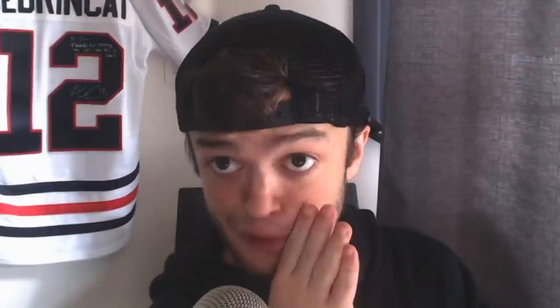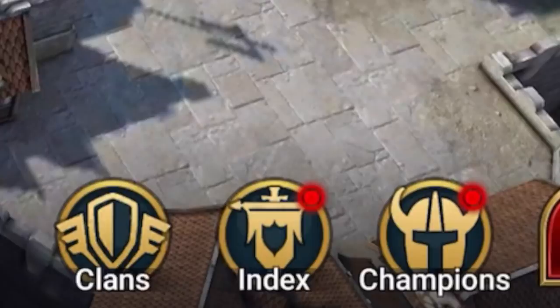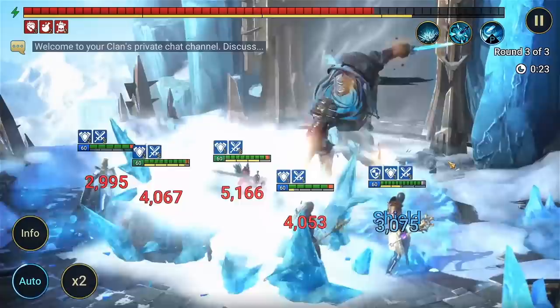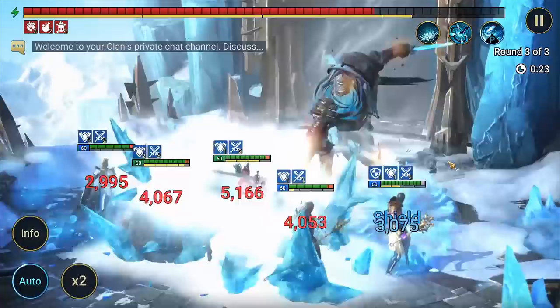I'm also going to tell you a secret, but don't tell anyone. The best way to get rewards is by joining a clan and taking down the clan bosses. So we're here where it says clans — click on that. But if you don't want to join one and just want to create one with you and your boys, you create a clan — Maryland represent 301. Once you're in a clan, you can earn rewards by checking in, playing the games for 30 minutes, battling clan bosses, fighting in the arena, and stuff like that. Soon you and your homies can team up and conquer the world.